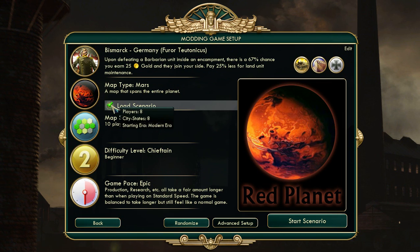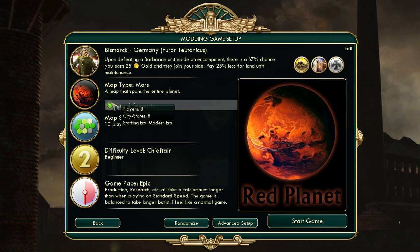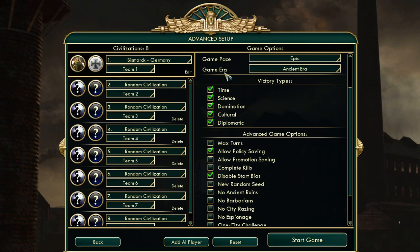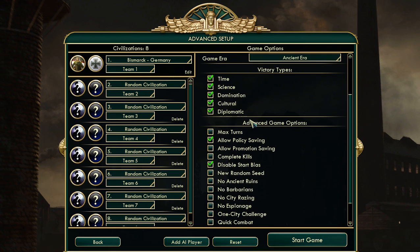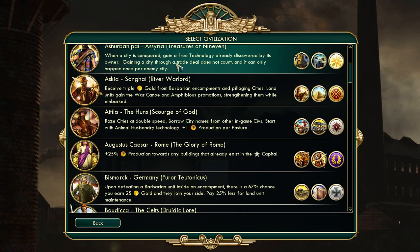So yeah, apparently it's letting me pick from more than I thought. Either way, you can't pick all the races. If you turn off the load scenario, you can play any race, and you can essentially play a full game of Civilization — it's just on Mars. I haven't tried a full game. The map isn't easily expandable on, so I don't know what I'd recommend.